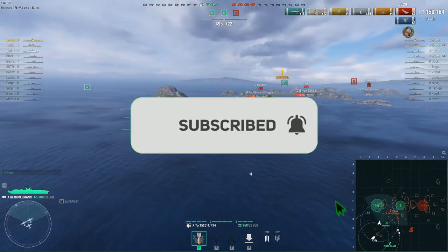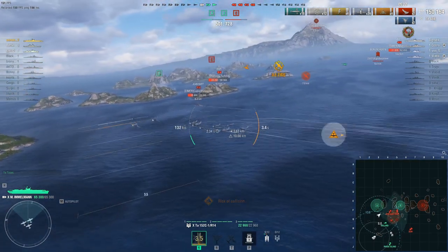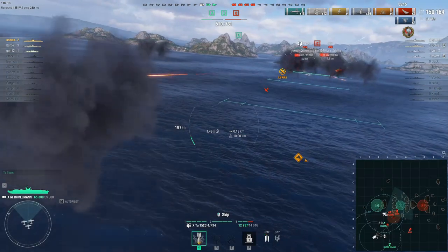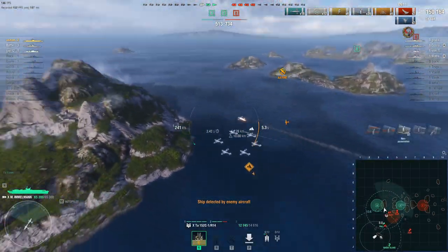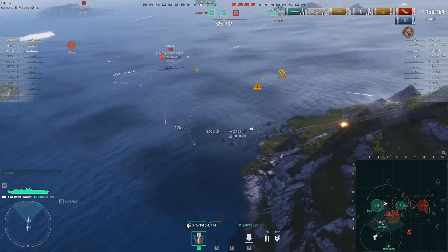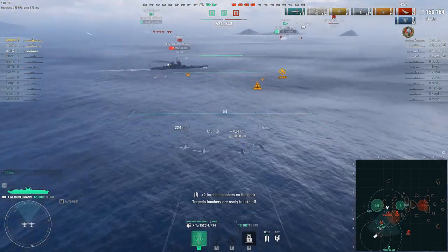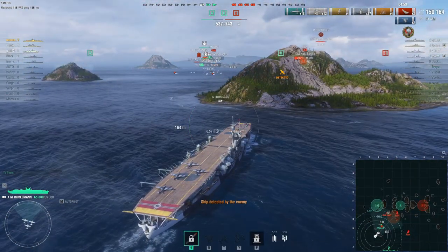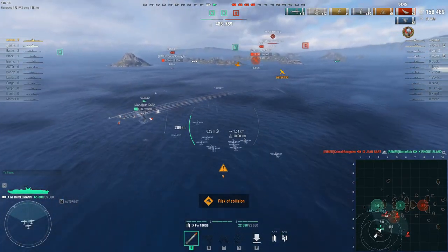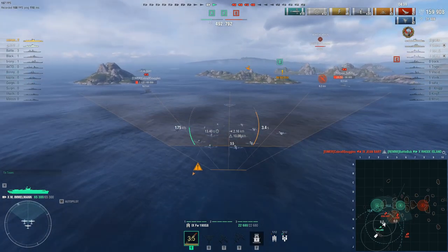Using skip bombs, I did 150K damage, which is pretty good — though it's almost 15 minutes so it could be better, but still good in context. John Bard is trying to dodge the skip bombs, which is actually an effective counter to the Maximalman. John Bard ate one skip bomb but that wasn't enough. I drop the second set and got a fire — the fire chance on these skip bombs is pretty good. John Bard doesn't damage-control the fire immediately, but eventually does.